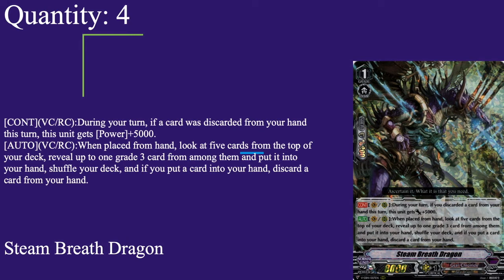This is a controversial card — Steam Breath Dragon: 8k base, 10k shield, grade 1 with boost. Continuous on van or rear — during your turn, if it was discarded from your hand this turn it gets plus 5. Auto on van or rear when placed from hand — look at the top 5 cards of your deck, reveal up to one grade 3 from among them and put it to your hand, shuffle your deck, and if you put a card you have to discard one. So it's a 13k base if you discard it, which is basically always going to happen. Even if you don't have a grade 3 in deck, just do it to shuffle or get power out of it — I've done that in real life so many times.